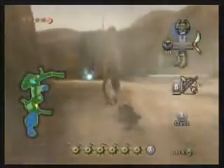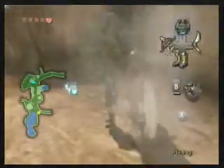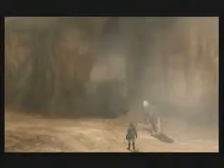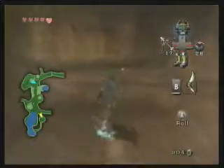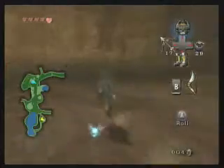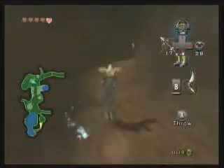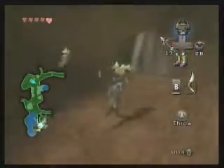I believe we can use our bombs to get into an area in the back pocket of the village, which is right there. See that wall? That's where it is. So let's take care of that with our bombs. There should be rupees or even a heart piece back here. There's a black chicken and a white chicken — cuckoo, whatever you want to call it.